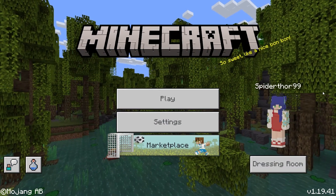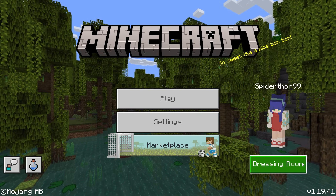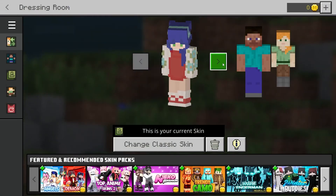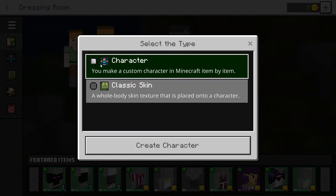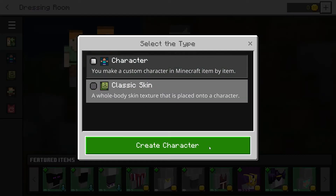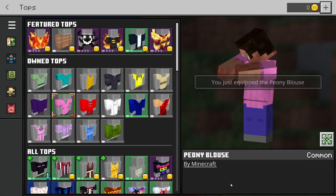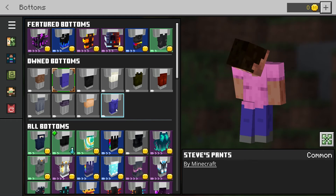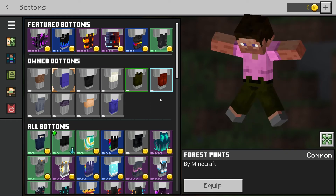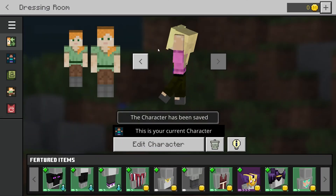Open Minecraft on your platform and then head towards the main menu. Select the Dressing Room or Profile option near the bottom right, choose an empty character and then press Create Character. Click on the Character option and then click the Create Character button. From here, you can start applying special customizations on the skin from a variety of categories, step by step to create a whole new look. Once you're done, just press the back button near the top left corner or on your gamepad to save the changes.